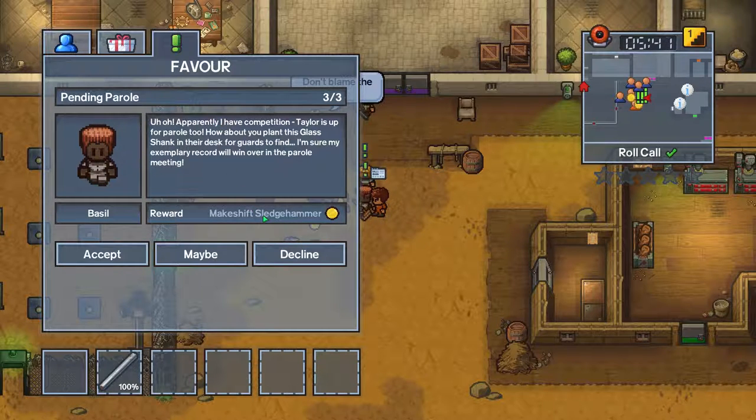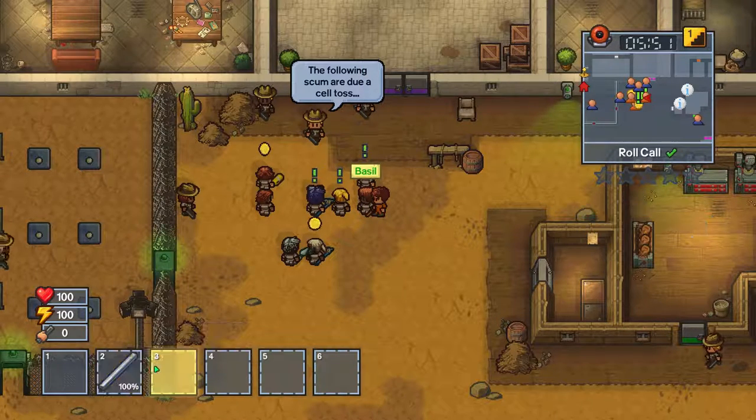Makeshift Sledgehammer. I have a competition. Taylor is off for parole too. How about you plant this glass shank in the chest for the guards to find? I'll do that.